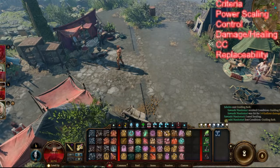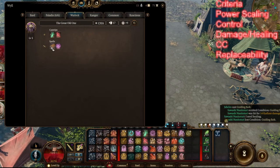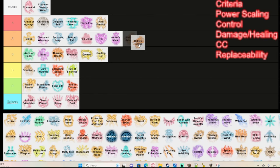Hellish Rebuke is a very cool spell. You can use your reaction to deal fire damage to an attacker — and there aren't many ways to deal damage with a reaction in this game. The Tempest Cleric subclass ability and opportunity attacks are the other main options. Just because it lets you deal damage on your reaction, it's very useful. I'd put it in A tier.